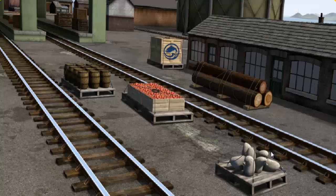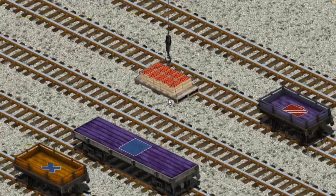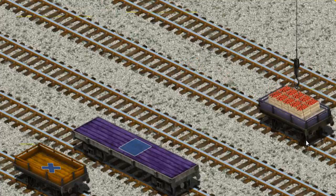It's a busy day at Brendam Docks. Thomas and his friends have many deliveries to make. Salty must deliver the crates of apples to Knapford Station. Show Cranky where the crates of apples are. You found them! Let's lift and load. Now the cargo must be loaded. There you go.